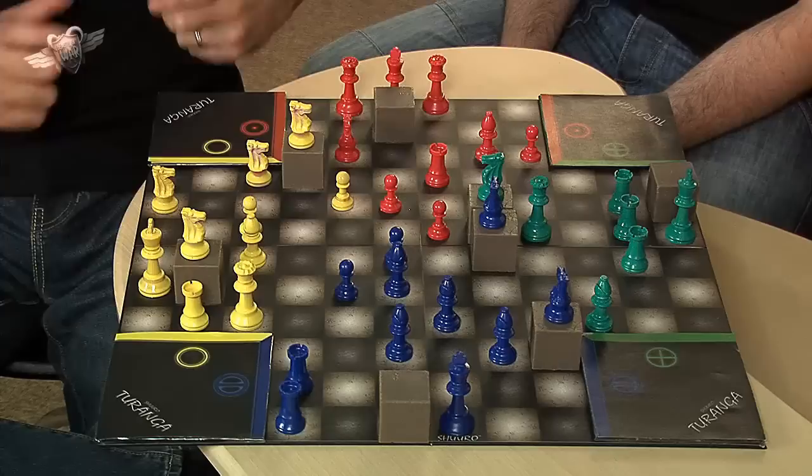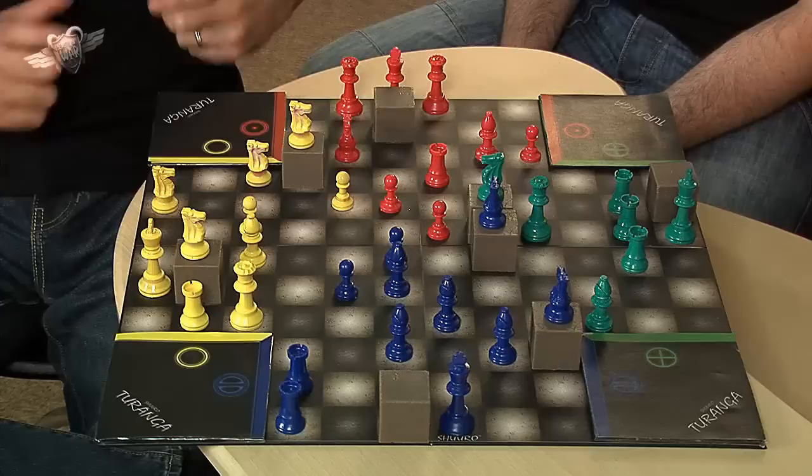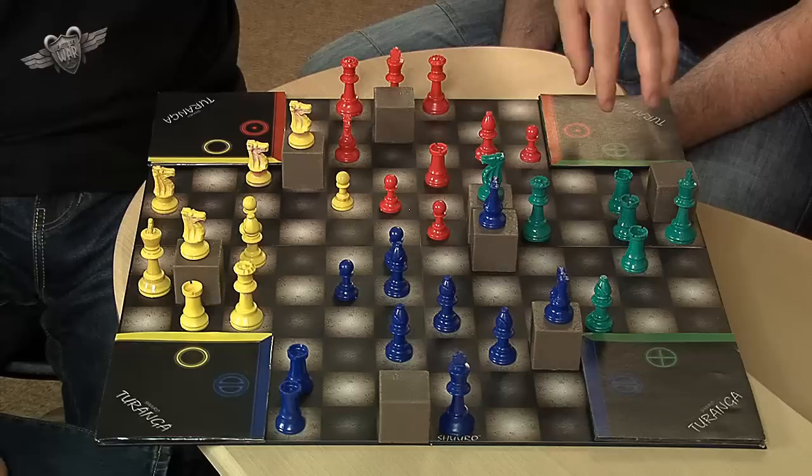You also get these tiles, which are placed on top of the Shuro board. They actually cut out a quarter of the playing space - each of the quarters. They create effectively a deployment area: one for the yellow army, another for the red army, the green army, and the blue army.